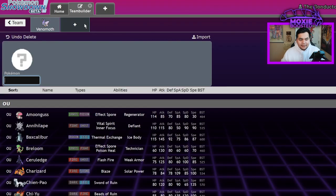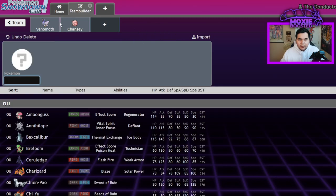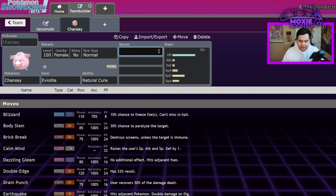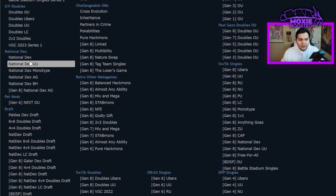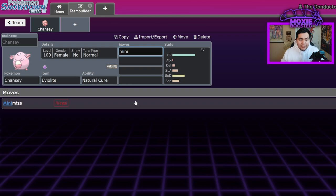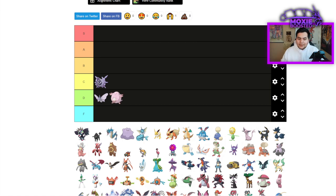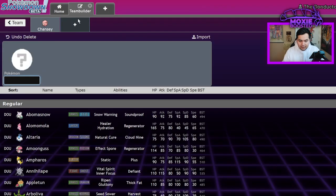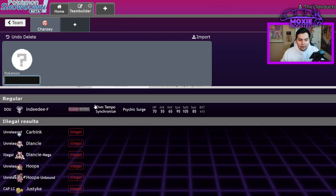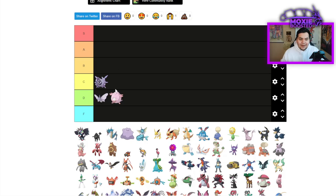Chansey — I actually have to check something. Usually it's run as an Eviolite Pokemon. But Chansey is only as good as its partners because the most common way people run it... let me make sure this is VGC 2023. It has Minimize — nope, it lost Minimize. Chansey lost Minimize! That is an instant D tier. It used to run an evasion strat — and there's no Guard Split either. Chansey's done. That's an awful Pokemon in this gen.